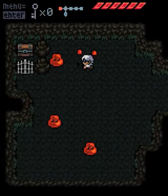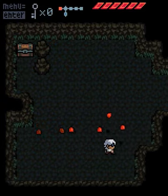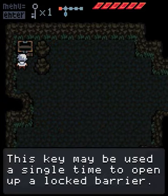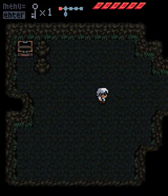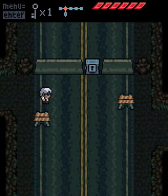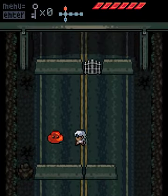It looks like I need a key here, and the only way I'm going to get it is just to kill enemies. You're going to find lots of gates sprawled across the game. Some of them require killing enemies. The key may be used a single time to open a block barrier. You'll also have to look for switches or solve certain puzzles.